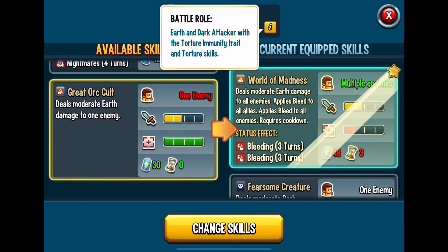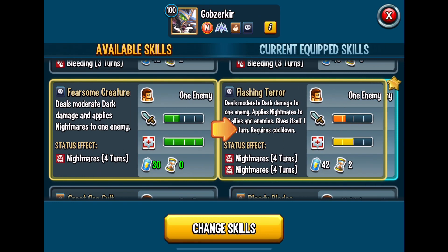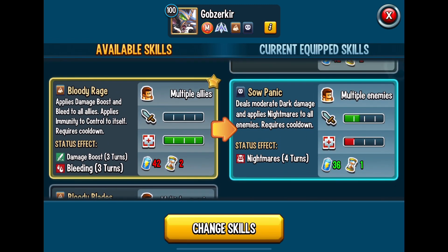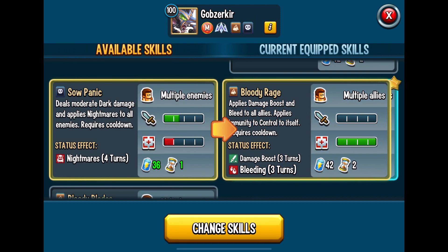So I'm going to obviously do maybe the top four available skills. Sometimes it doesn't always work that way — sometimes you have a currently equipped skill that is the equivalent or even better than the available skills. However, all of these available skills that I'm seeing I'm liking, so I'm just going to run with those.